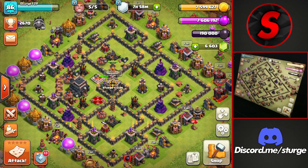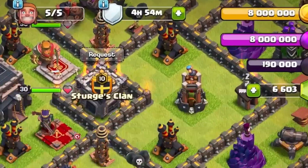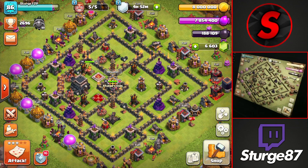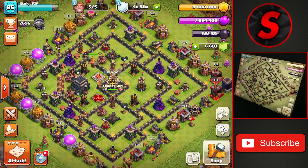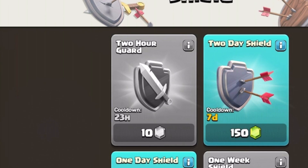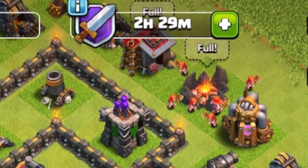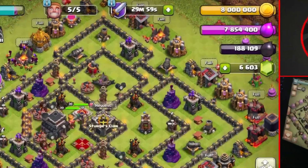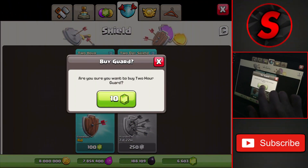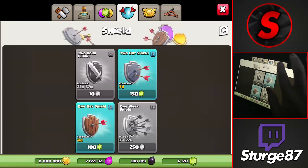Coming back to base, I'll now tell you when to buy different shields while pushing. At the moment I have an eight-hour shield, which means I shouldn't really attack right now, because if I head out and finish an attack it will take time off the remaining shield. Keeping the shield up for as long as possible is better so you don't lose as many trophies per day. If you plan on buying anything from the shield shop, make sure it is at least the two-hour guard — purchasable once every day for 10 gems — giving you an extra two hours of attacking time along with the free guard you get once your shield runs out. I also recommend buying the guard once your shield has run out since it allows you to attack even longer without taking a defense.